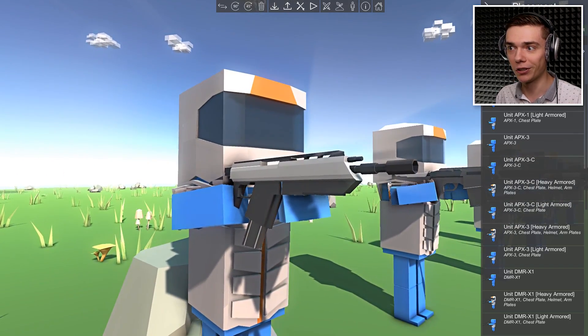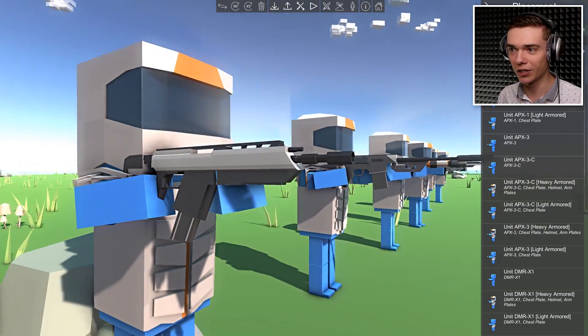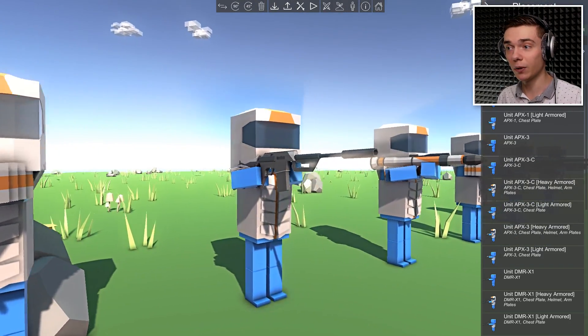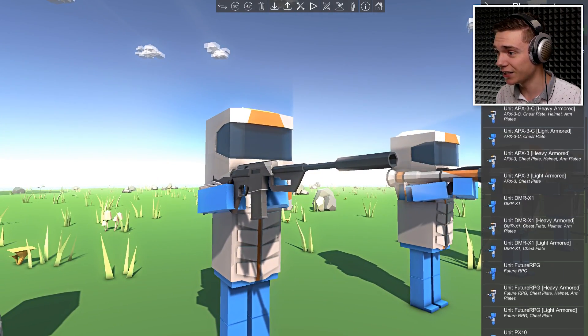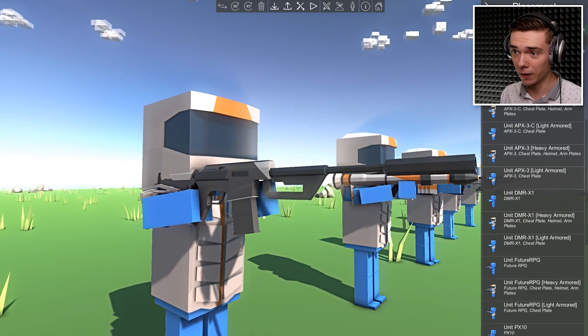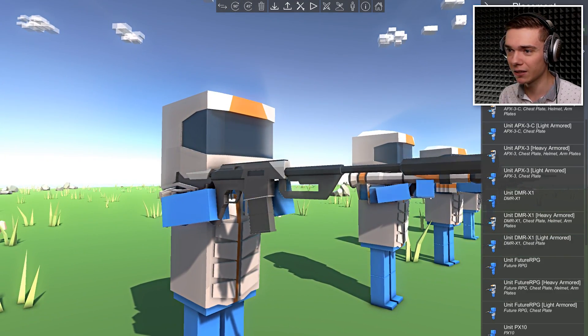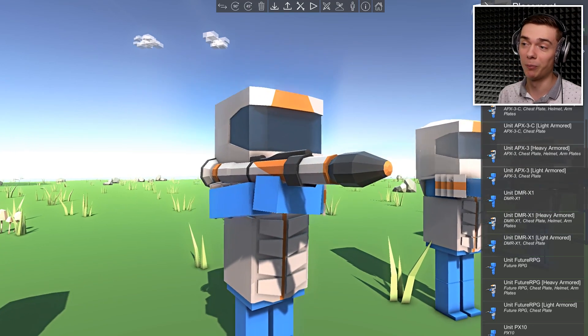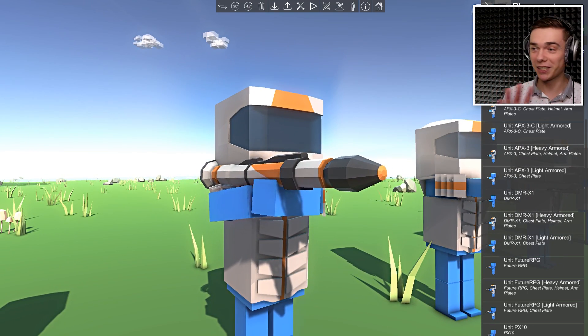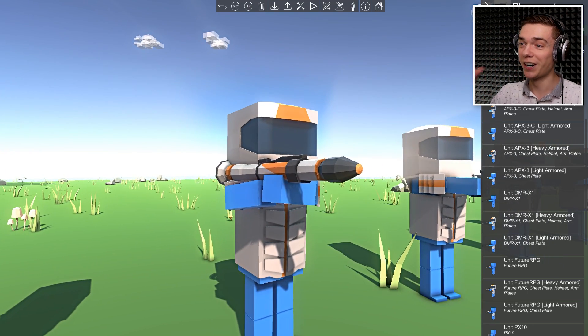Pretty cool gun - looks like some sort of an assault rifle. Next up we have a future sniper with a suppressor. Beautiful! This is the DMR-1. Wait, that's not a sniper rifle, is it? It's kind of like a hybrid. It looks pretty cool. But this one - I'm probably most excited for this one - the future RPG.